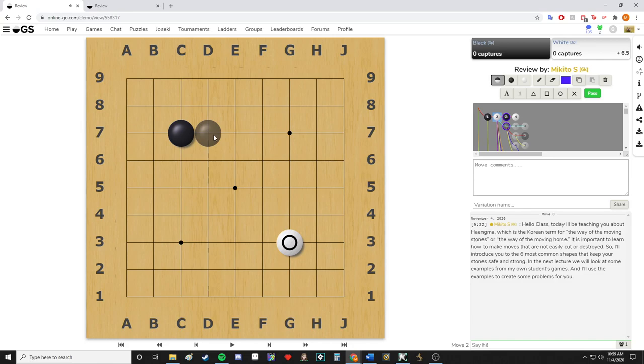The next Hangma, the second basic one, is the one jump. As you can see, it's only one step away from the extension, so there's only one space between the stones, making it the one jump. The one jump is faster than the extension and is still relatively strong and safe. If white threatens to disconnect black by playing something here, black is only one move away from connecting.